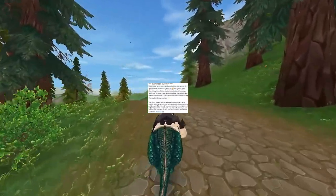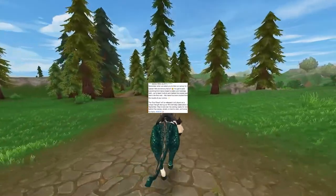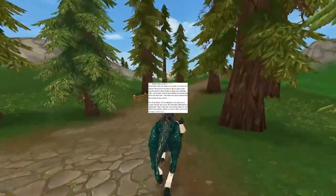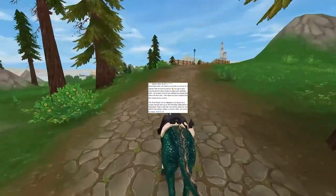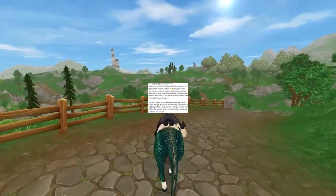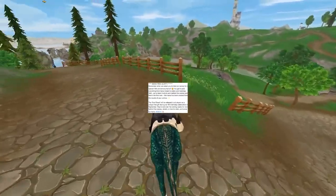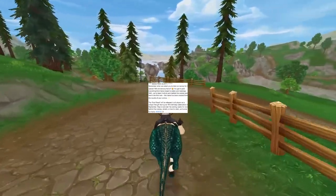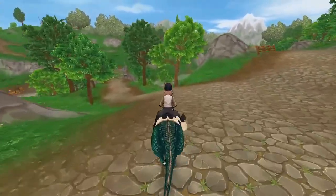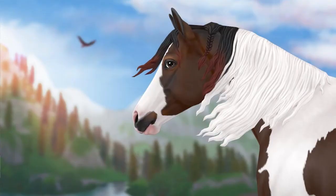And then we have the Soul Steed sneak peek post: 'Sneak peek alert! Remember when we asked you to take our survey for the special 10th anniversary horse? You got to pick everything from horse breed to colors and markings. Well, we've been hard at work behind the scenes — here's the first look. This horse has been created from the results of your wishes. The Soul Steed will be released to all players as a unique free gift during our 10th birthday celebrations in September. Stay tuned over the coming weeks for more behind-the-scenes details on how to claim it and some fun facts.'